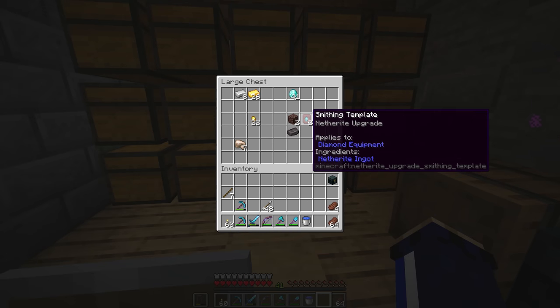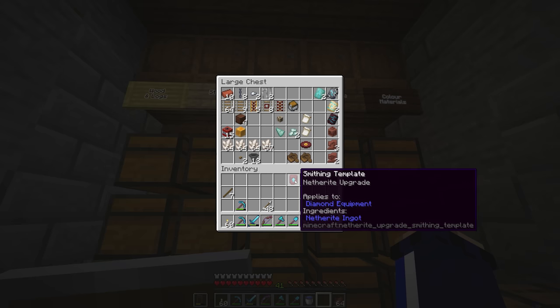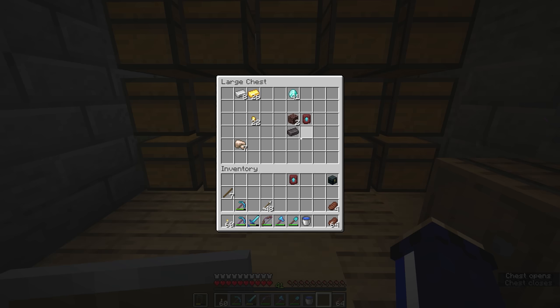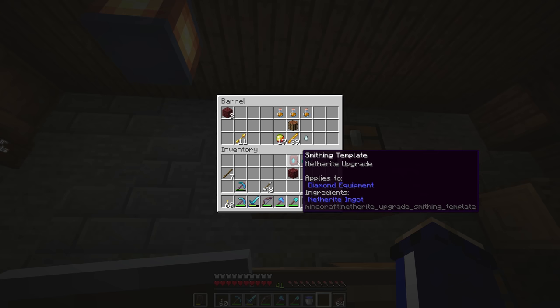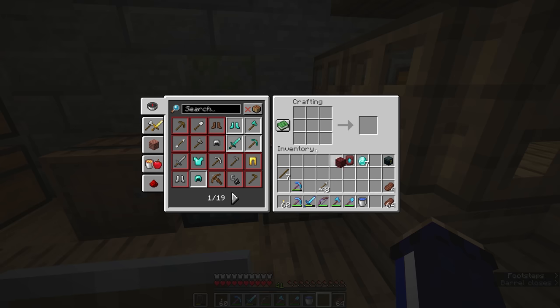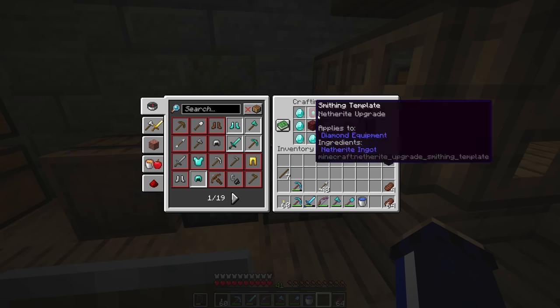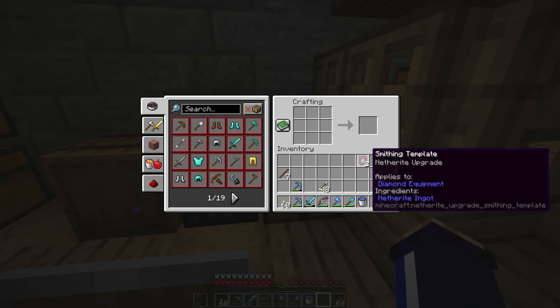The trick to these is that they function like other smithing templates — the ones we use to trim our armor — and they are consumed once you use them. So once you've acquired a netherite upgrade smithing template, it is probably more important than any other smithing template that you reproduce them. As with the other smithing templates, you'll need seven diamonds and a single block of related material. As you can tell from the red color of this smithing template, netherrack is the block you need. Simply putting all of these in a crafting table with the upgrade template will duplicate it, and now we have three of them.